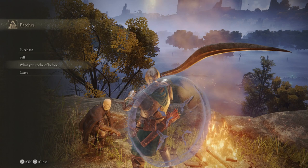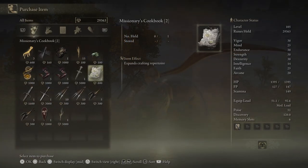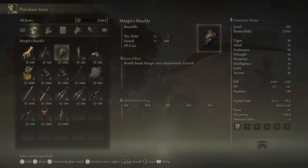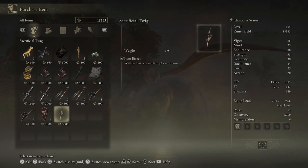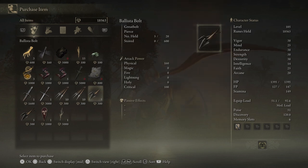Let's go ahead and purchase a few items from Patches. We're going to get the Missionary's Cookbook 2, the Stone Sword Key, and also the Margit Shackle. A fun fact about the Margit Shackle: if you buy this early before you fight Margit the first time in Stormvale Castle, you can use it to make the boss fight a little easier — but honestly it's really not that necessary. Make sure you save at least a thousand runes, because we're going to be needing that here in just a moment.